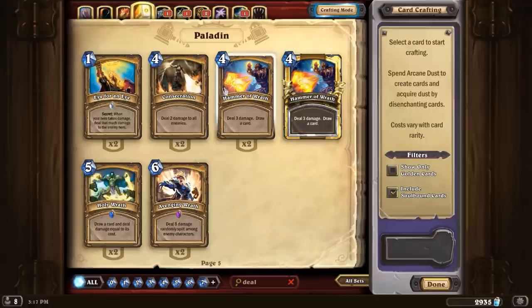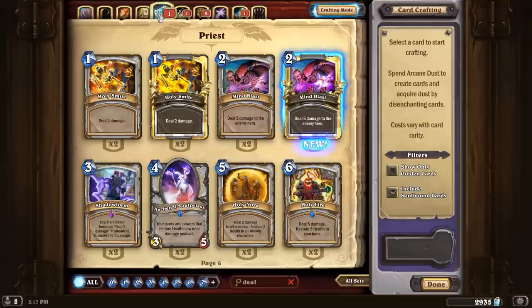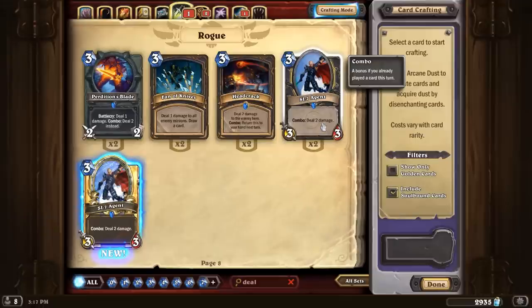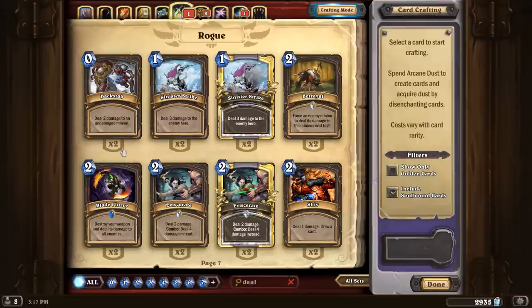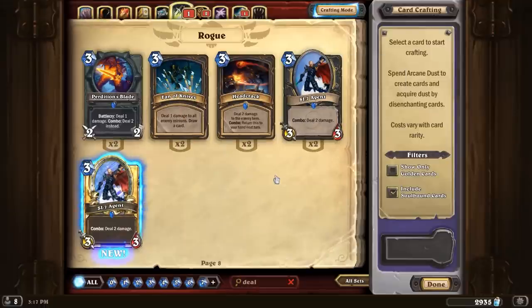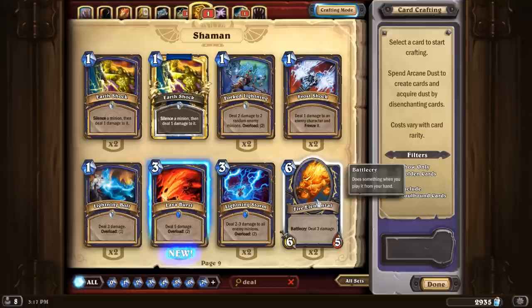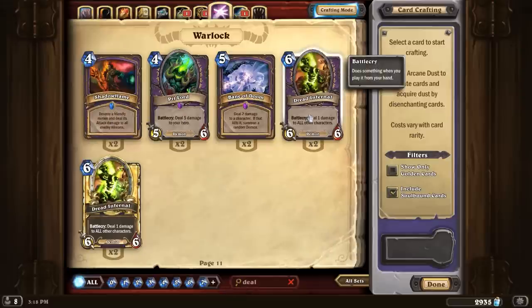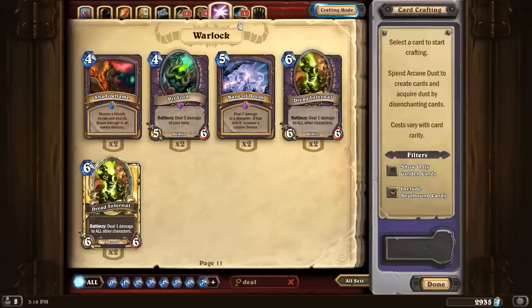No minions for the Paladin either, but plenty of spells. We're only talking about replacing one minion, really — that being the Keeper of the Grove. Priest — no minions that deal damage directly. The Rogue actually has two pages worth of this stuff; the SI7 Agent would be a good one. You could make a very similar deck replacing some spells and throwing in SI7 Agents. Shaman has the Fire Elemental — the ultimate Battlecry damage minion. Three damage, very significant. The Warlock deals a lot of damage to everything. The Warrior's got the Cruel Taskmaster and a bunch of spells.